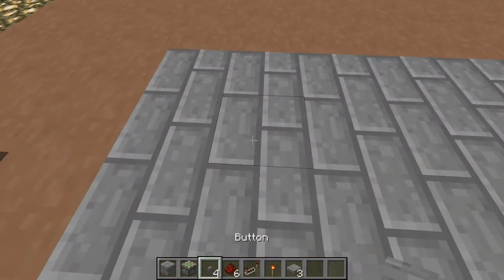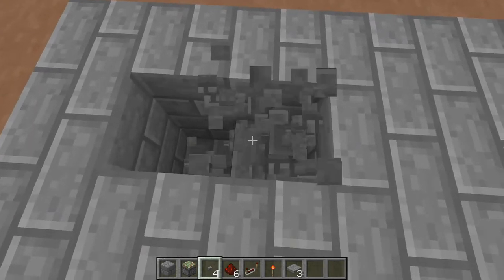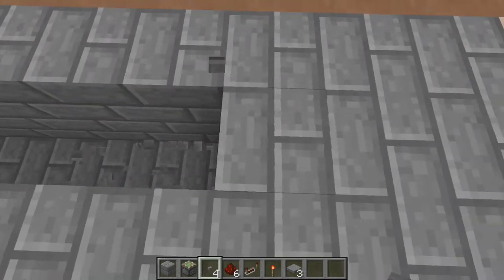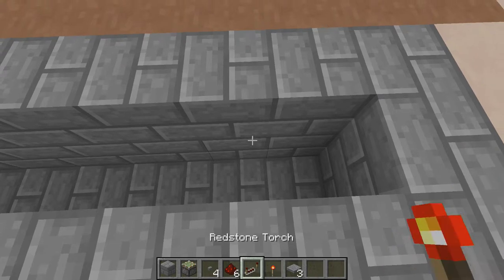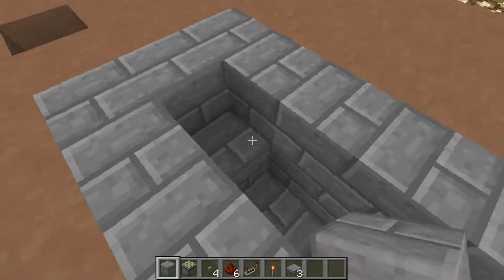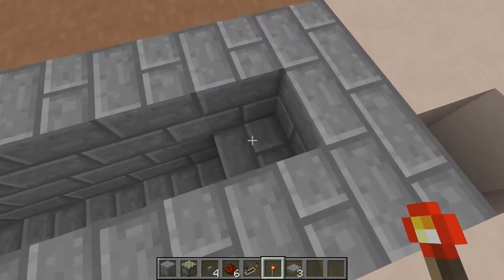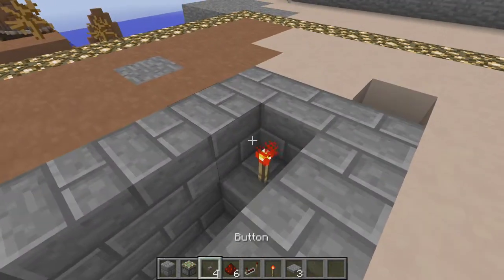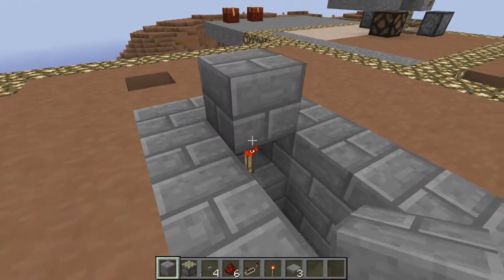What you first need to do is dig down two blocks in the middle. Then you are going to need to put down two blocks on each side, then put a redstone torch on both of the blocks, and then put a block on top of those redstone torches.